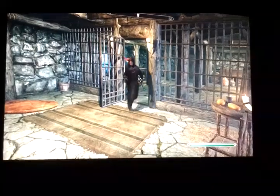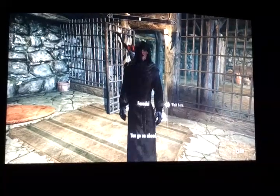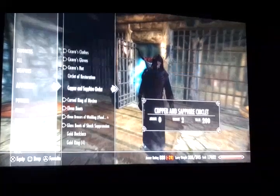Pickpocket him — he has a key and you take it off him. Then you go over here and you open it, get your companion to come in here and tell him to wait there. Then give him what you want to add, so just give him a piece of armor.